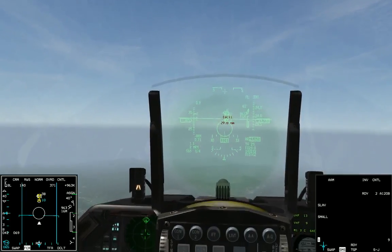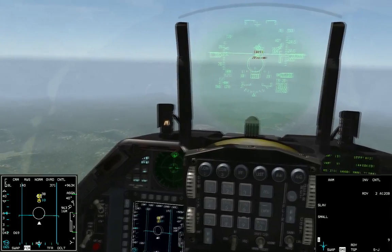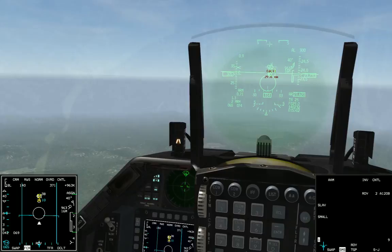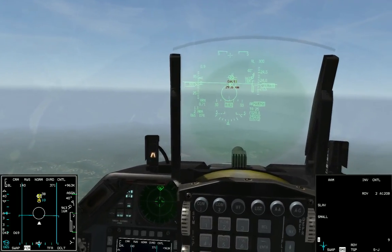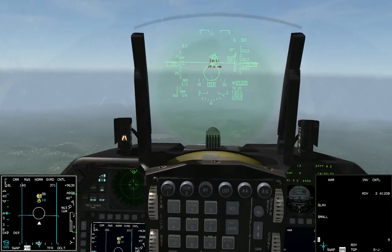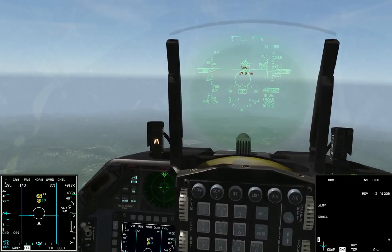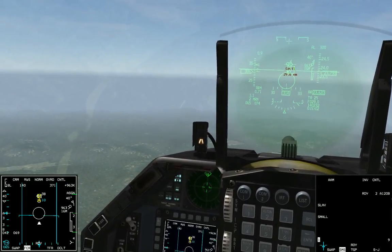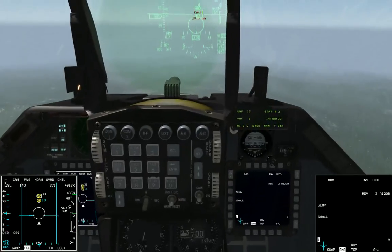Hello again. We had a few more questions about AMRAAMs and what the enemy plane hears over his RWR when missiles are in the air. We're in a server right now with Cecil, and we're going to fire AMRAAMs at each other at the exact same time. You'll get a sense of when the enemy target will get the missile tone over his RWR. But before we do that, there are a couple things we've got to talk about real quick.